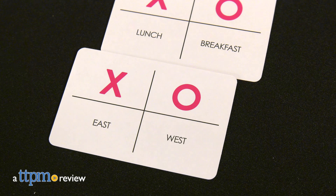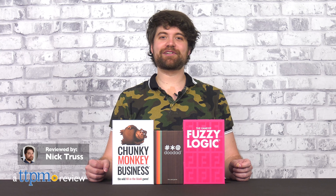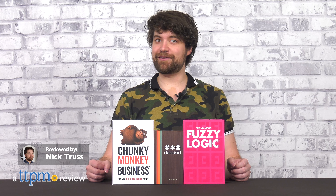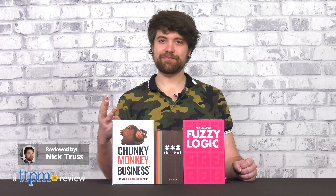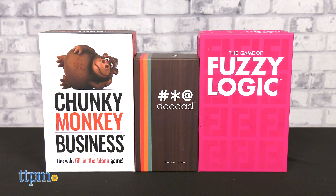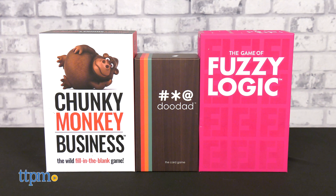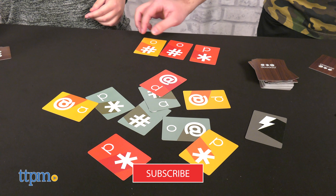Just as logos are being honed and simplified, so too are our card games. But that isn't to say they're not a good ol' time — just the opposite. Today we'll be looking at three offerings from The Good Game Company: Doodad, Fuzzy Logic, and Chunky Monkey Business. All three are easy to learn but tricky to master, hitting that perfect party game sweet spot.